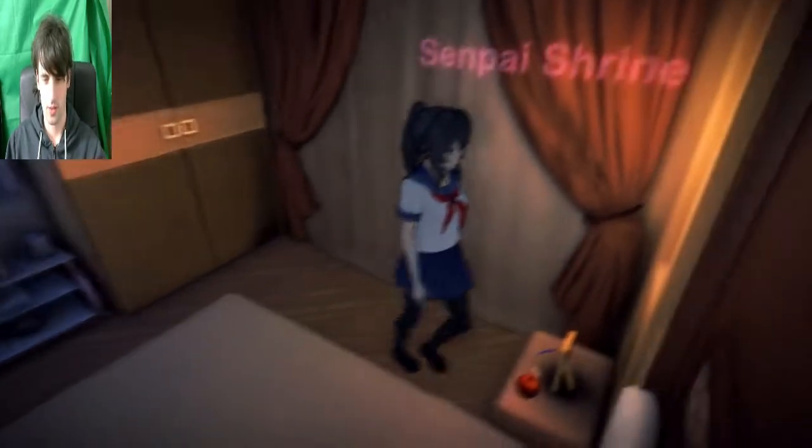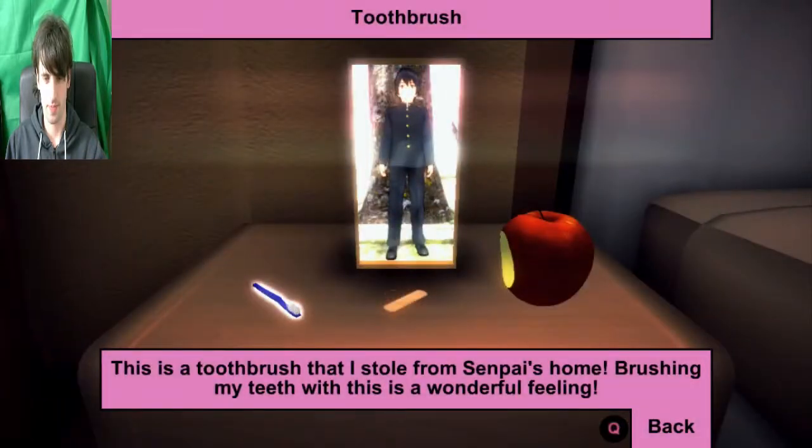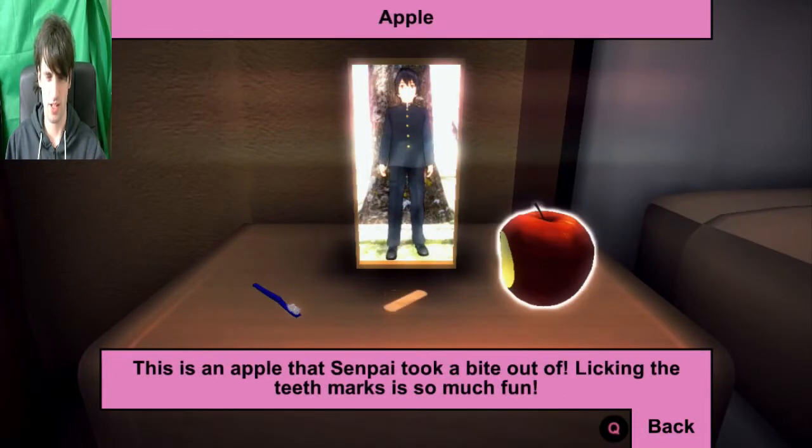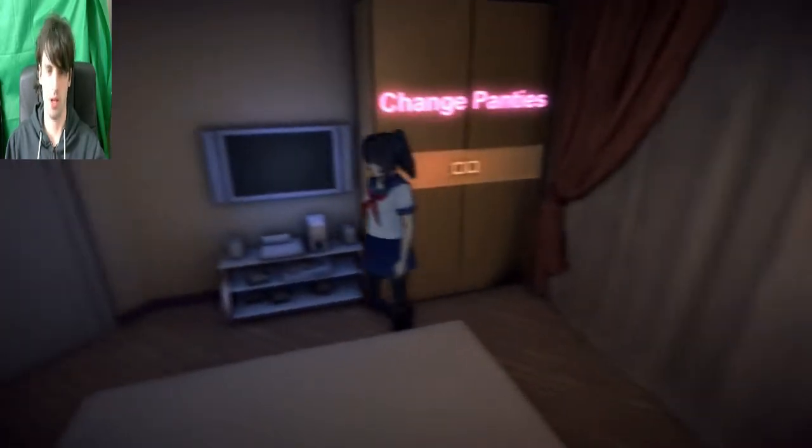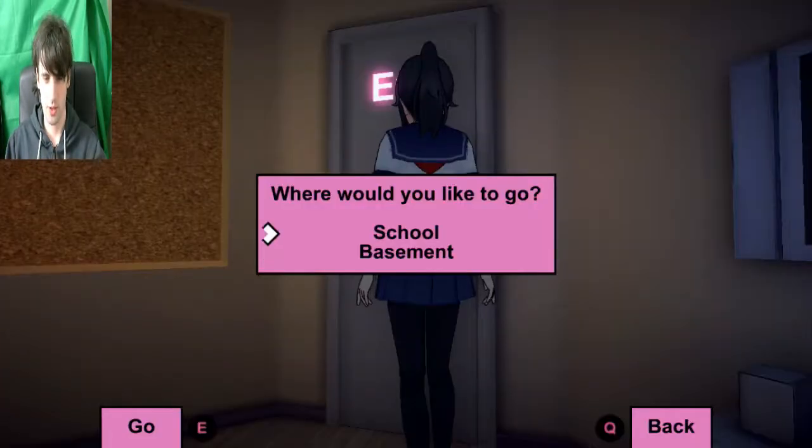We have ourselves a senpai shrine - toothbrush, bandage and apple. Fantastic. Because we all need a shrine for that person we're obsessing over. We'd like to go to school or the basement. In this build you can kidnap the girls, so we're going to actually give that a little bit of a try this time. It works like a tutorial on the actual site. We're going to see if we can kidnap someone.